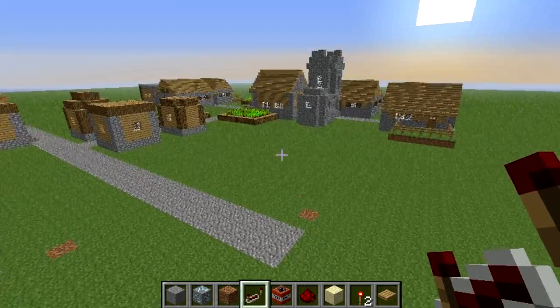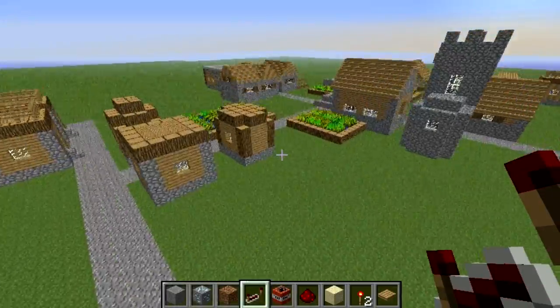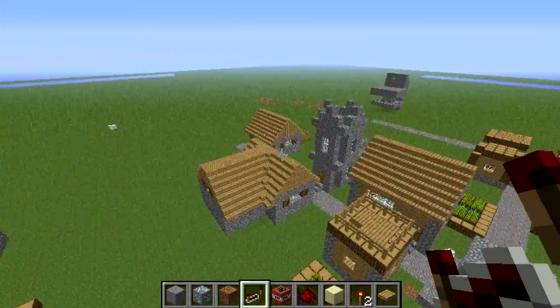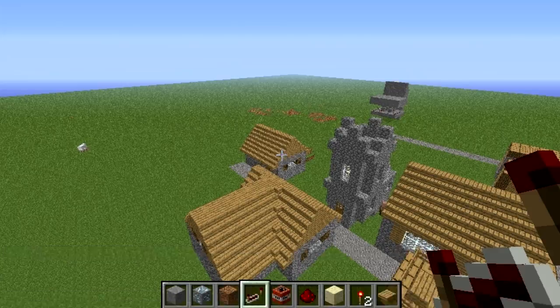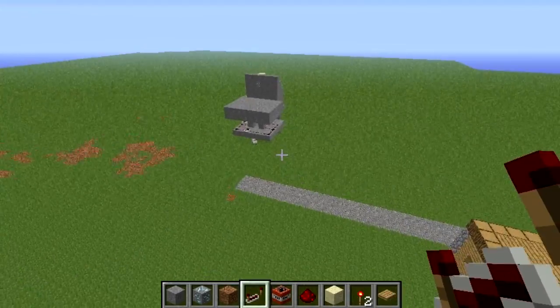It's almost like a subsidiary. But look at this — I just spawned in a world, and voila! There is a village here with which we can reap destruction all over the place. The seed is that, so you can write that down, take a screenshot, pause the video — negative 4539862442942192401. And yeah, you spawn here in a super flat world.